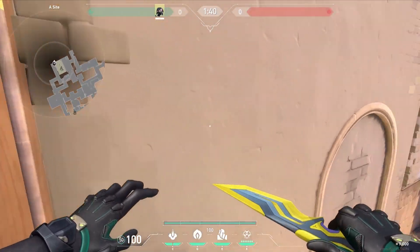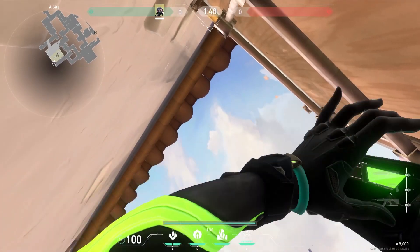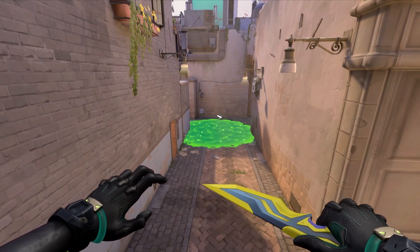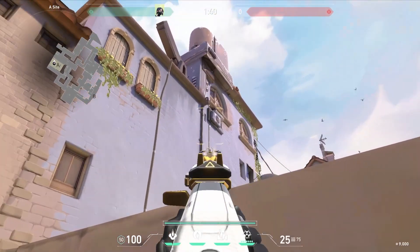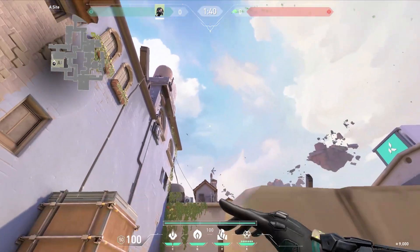For a defensive lineup for Ascent A, come into this corner on heaven, look at this cloud up in the sky, and just aim a bit above that — this will land right on the alt orb. When playing behind dice defensively, look at the bottom left of this AC unit and line up with the left side of your left HUD. This will land on the left side of A main.